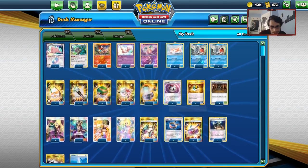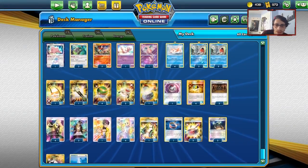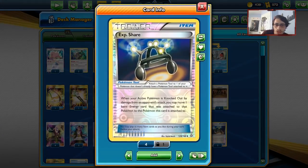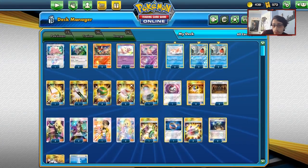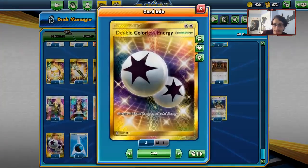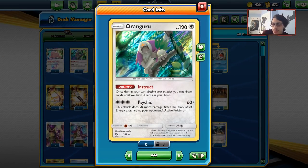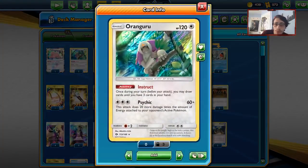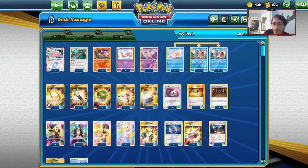I'm playing seven tools because we need to have a tool on Seaking at all times. With seven tools we're always going to get there. I'm playing two EXP Shares — we can use the EXP Share with Oranguru so that Oranguru can potentially attack with Psychic. We have a DCE in the deck just for that reason — Seaking only uses Water to attack, but we can build up Oranguru through DCE and might end up using Oranguru's Psychic as an attack.